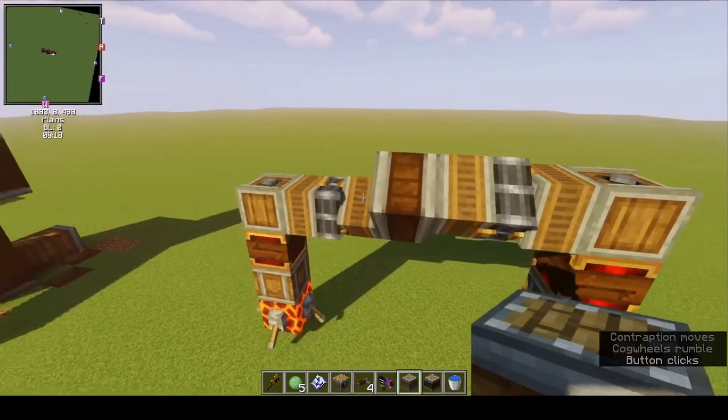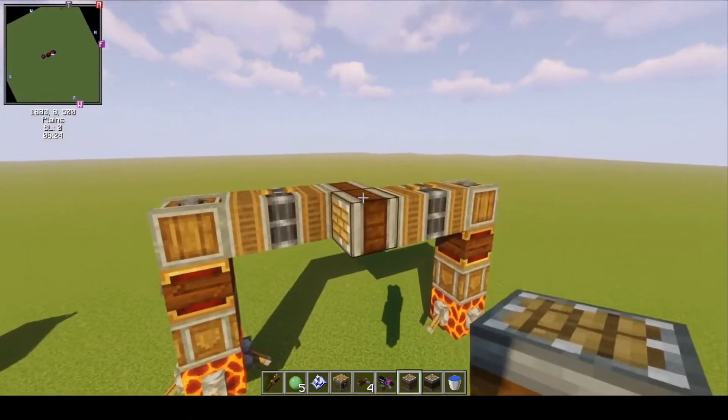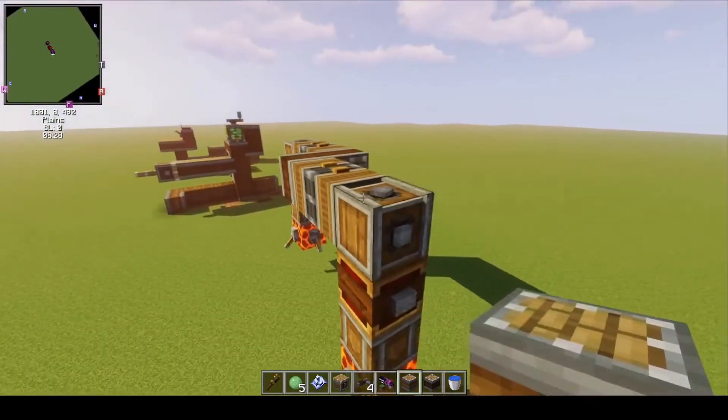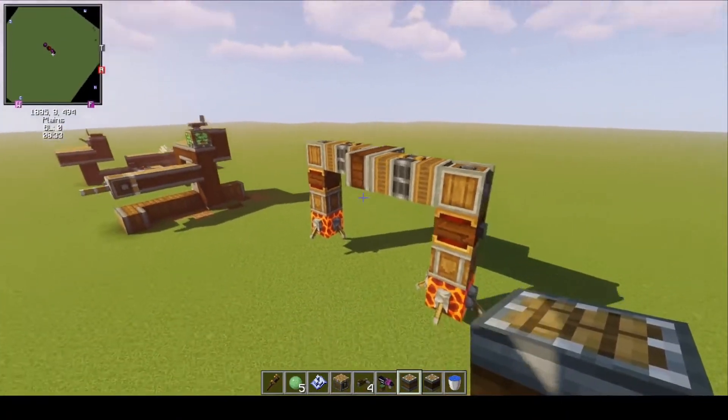This is the basic walking mechanism. The mech can only go forwards and backwards, but if you want to build something more, you can put some bearings and platforms — it's really up to you. You can also check out my mech video where I show the build and share the schematic.